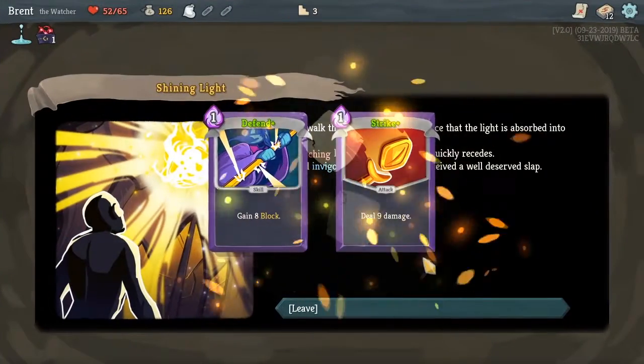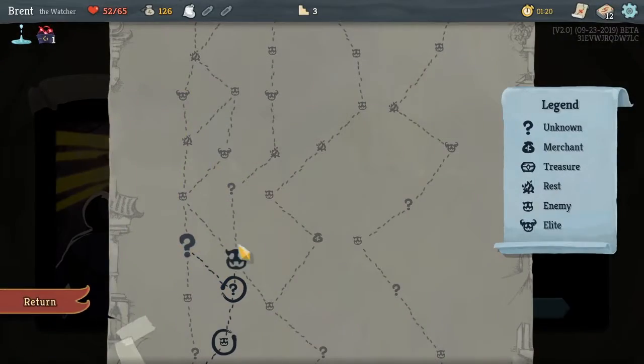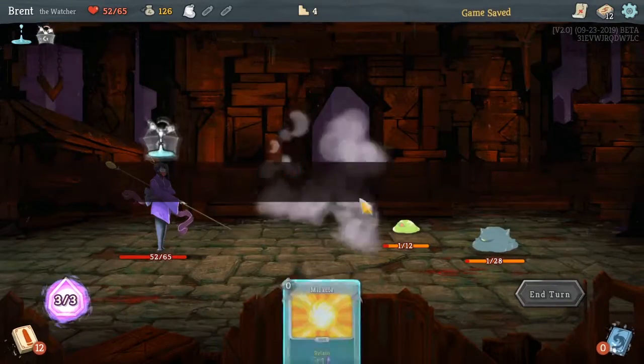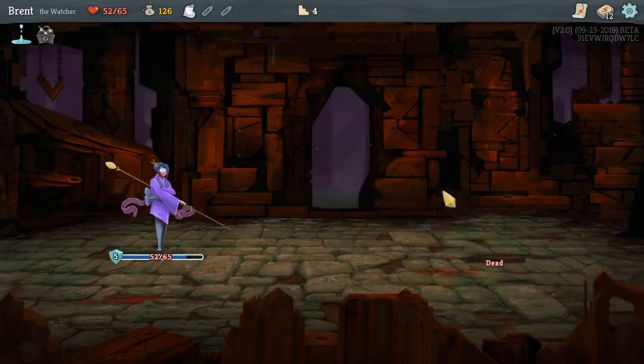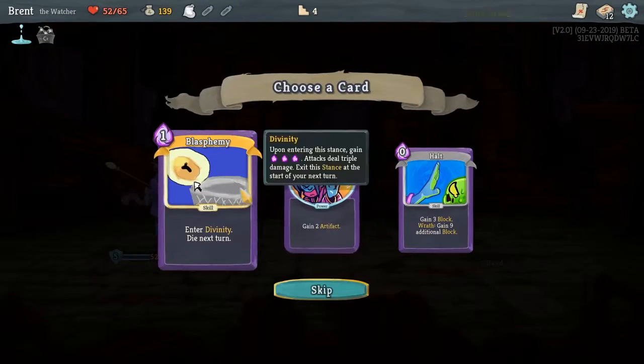Two random cards — Defend and Strike, both terrible, literally the ones we'd want the least upgraded. Wrong card, but can't complain — they are upgraded.